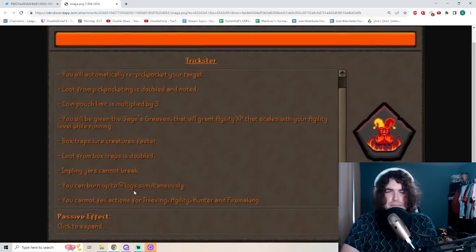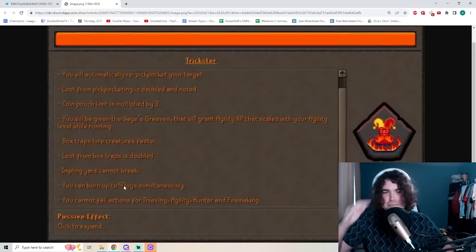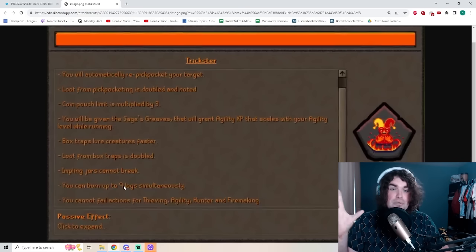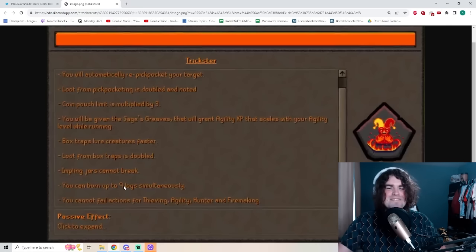You can burn up to nine logs simultaneously — this is the firemaking bonfires mechanic where you can chuck nine logs into the fire at once. And the big one: you cannot fail actions for thieving, agility, hunter, and firemaking.